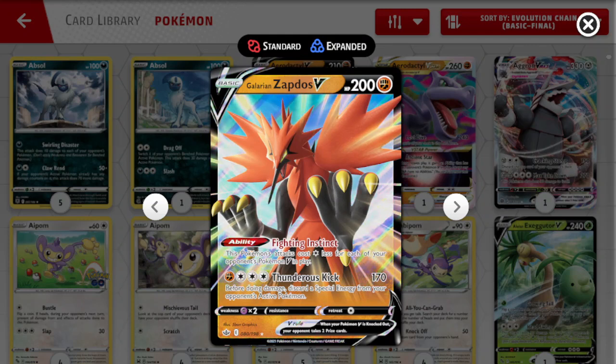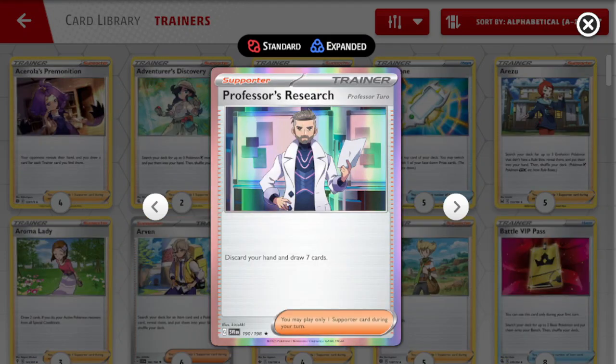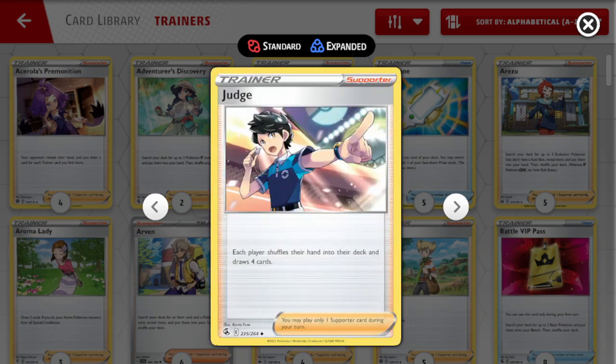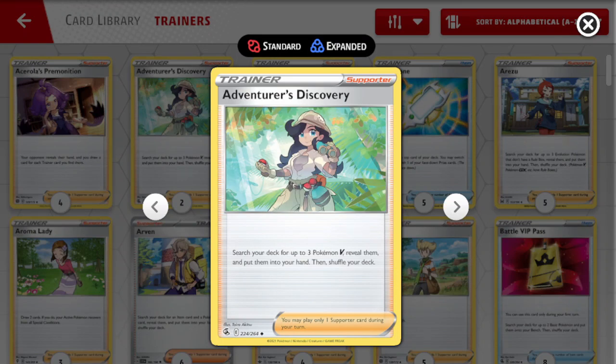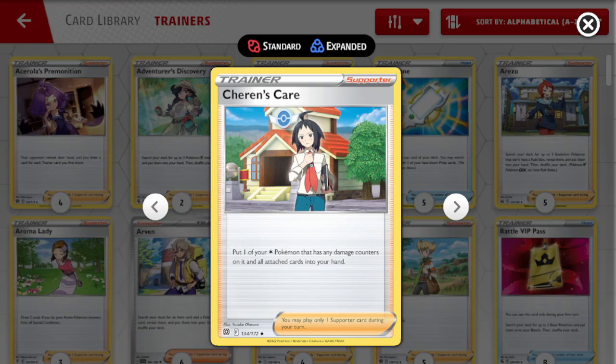The last Pokemon we are playing is a 2-2 line of Bibarel, to always give us draw and keep our hand at 5 cards. For Trainers, I decided to go with 3 Professor's Research, 3 Judge, and 2 Adventurer's Discovery as consistency supporters. The last supporters to round it off are a 1-of Roxanne, 1-of Boss's Orders, and a 1-of Cheren's Care. Cheren's Care is there mainly to remove damage if your opponent whiffs the KO. Roxanne is there if your opponent gets too far ahead.